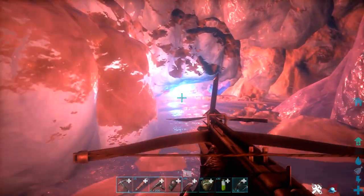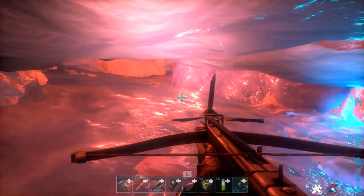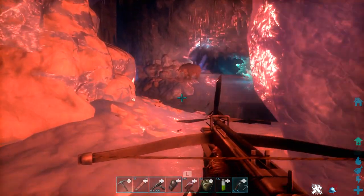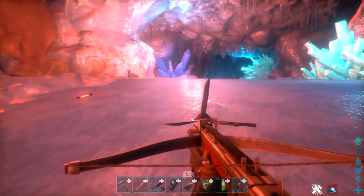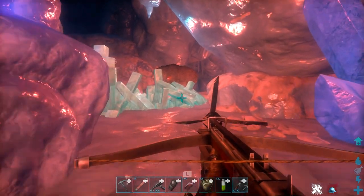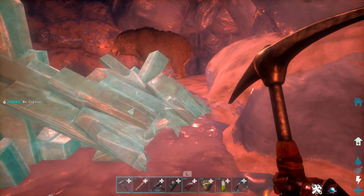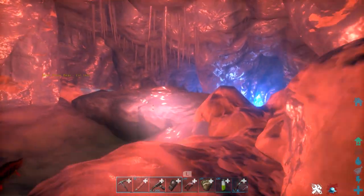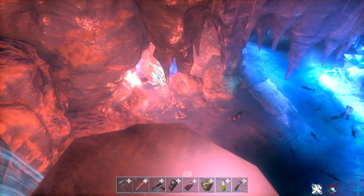I recommend keeping track of where you're going because this cave is really long. I've used glow sticks to mark my path. There are bears in here, and also Purlovia — they look like dirt piles on the ground, and if you get too near them, they will attack and dismount you. I recommend bringing a Thylacoleo or a Yutyrannus. A Yutyrannus can Courage Roar to pop Purlovia out of the ground — if they catch you on foot, you'll probably die very quickly.